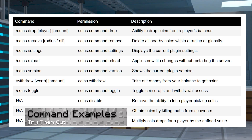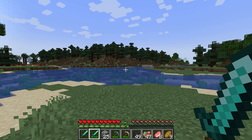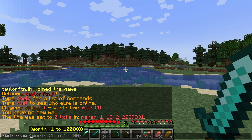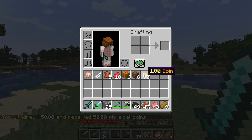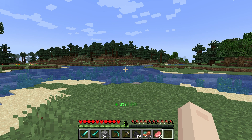Here are some short examples that most players will use or see in your server. The most popular command is /withdraw, as this allows them to spend, trade, or give coins to other players. In this case, I assigned a worth of $1 to 50 coins. This is extremely helpful if someone wants to grab a specific amount of coins at a certain value, and people who receive these coins can right-click them to transfer the money back into their balance.